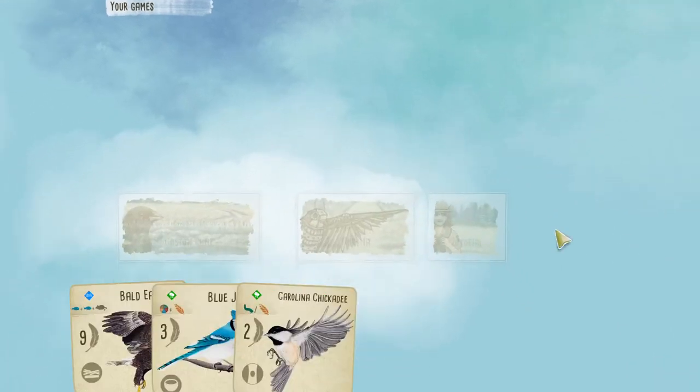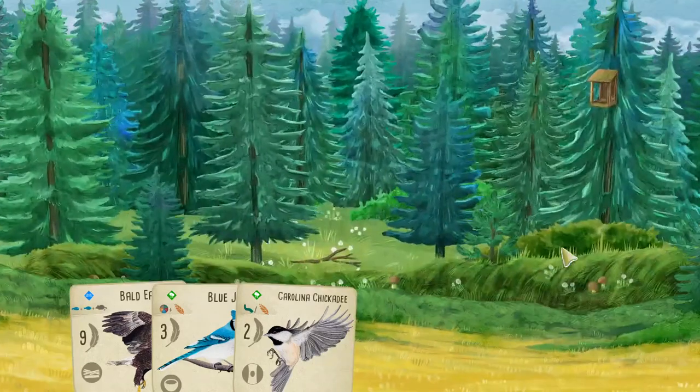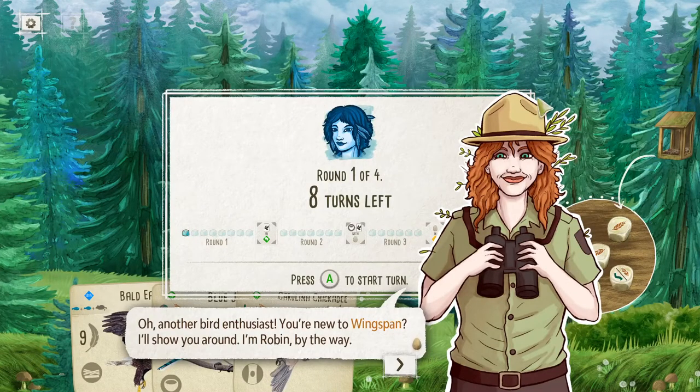Tutorial. Take me to the tutorial. I'm a fool. I have birds. So you're somehow collecting birds, and maybe there are bird eggs involved — you breed birds? I'm not totally sure. You collect them. I'm new to Wingspan. That's Robin, by the way — she's like a bird. Very funny. Robin.